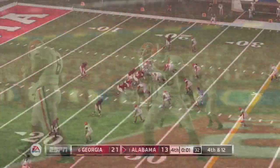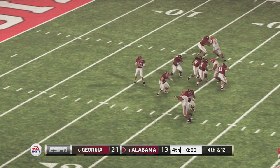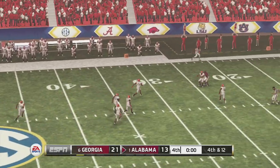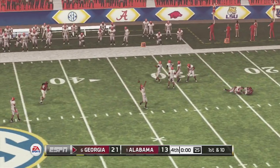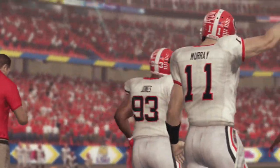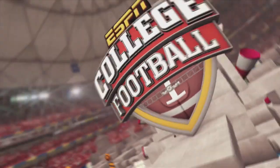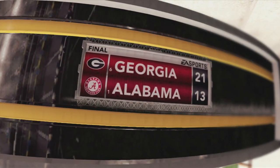Georgia is about to finish things off. One more play for Alabama — McCarron on fourth and 12 heaves it up, a jump ball at the 24-yard line, but it's knocked down. Alabama loses the game to Georgia. They come back after being down 13 and win 21-13.